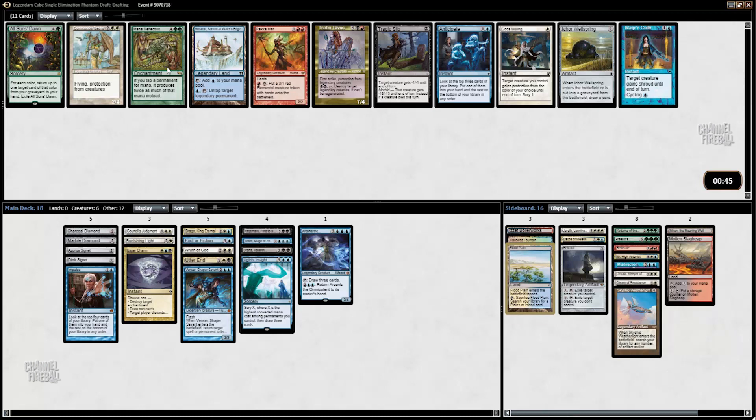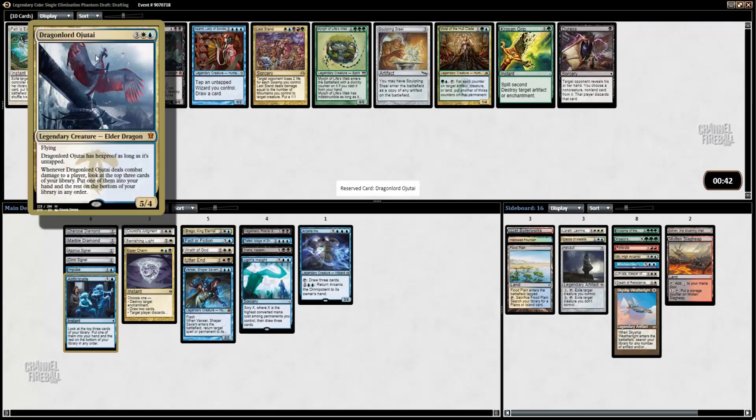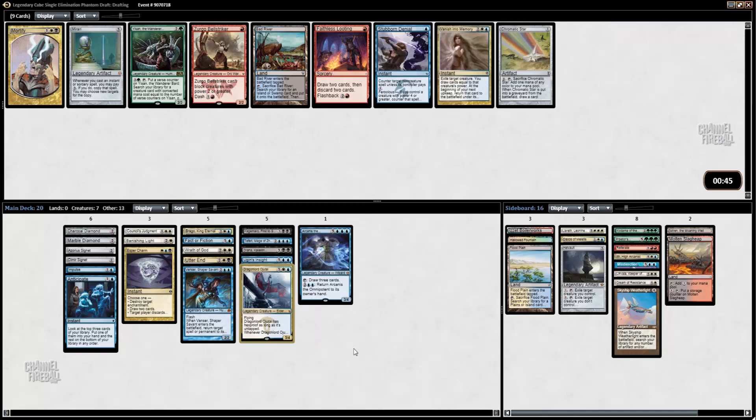Commander Isha is not great. Minamo is okay. Anticipate is fine — a little more deck manipulation. Dragonlord Ojutai is great. It is a fantastic win condition. Path to Exile is also really, really good, but we did take some spot removal earlier. I don't think it's as important as taking Dragonlord Ojutai as a win condition.